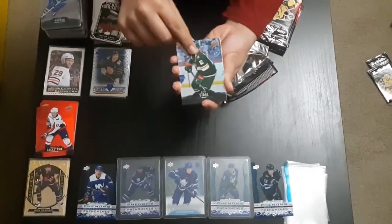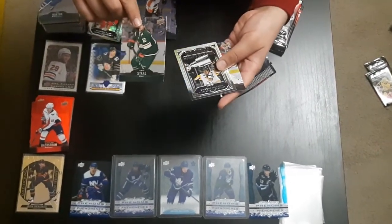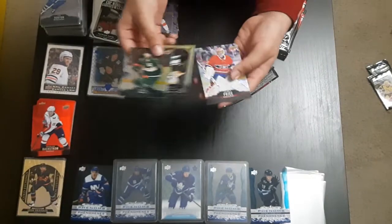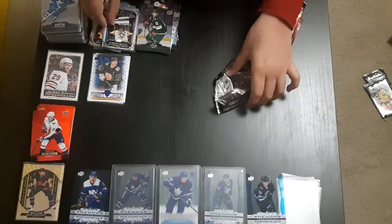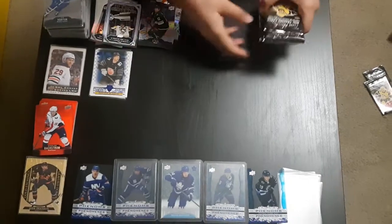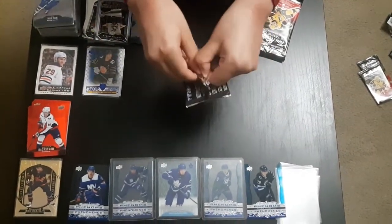We have Eric Stahl base card, Evgeny Malkin cup winners, and Carey Price base card. So doubles basically — we can call this a double pack so far. We're getting good inserts but not much good stuff here.